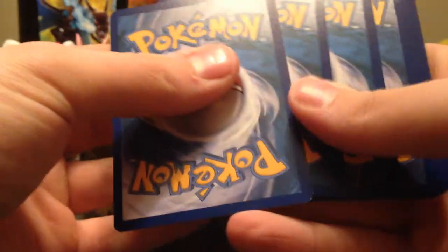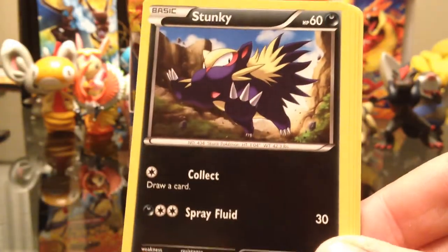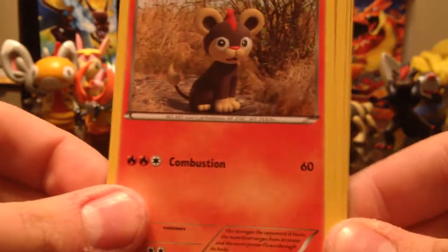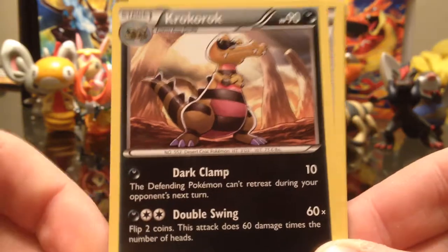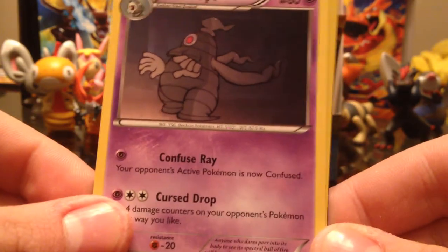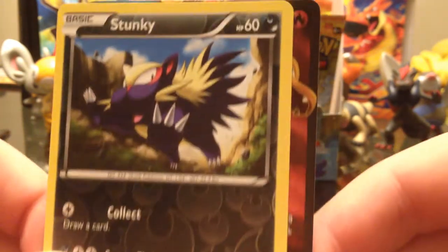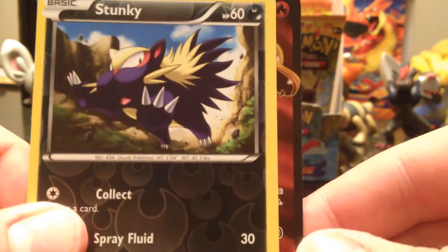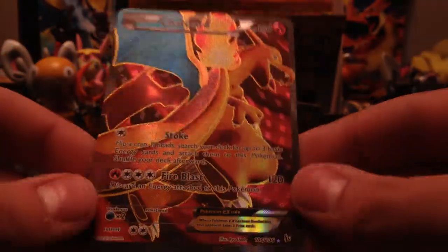Oh — it's a Shinx! I gave it away. This one's got Shinx, Stunky, Litleo, Geodude, Feebas, Croagunk, Pokémon Center Lady, Dusclops — I need a Dusknoir too. Reverse holo is Stunky. And the rare — oh oh oh oh — look who it is! It is Full Art Charizard EX! Oh my goodness, I'm so glad I did this extra pack now. Look at that. That is beautiful.